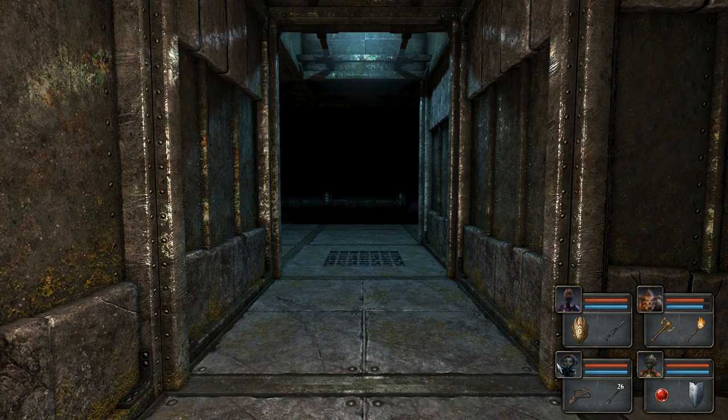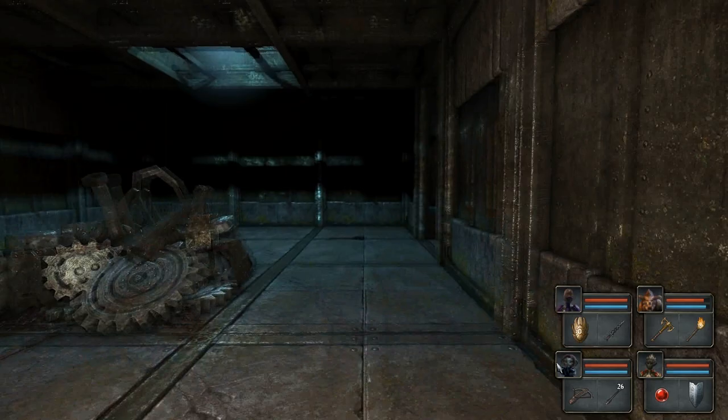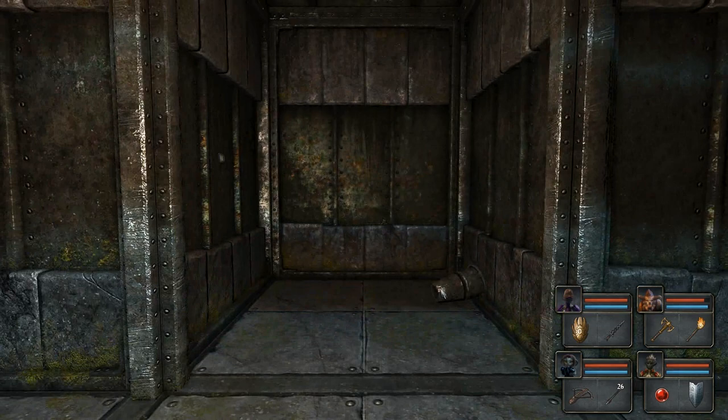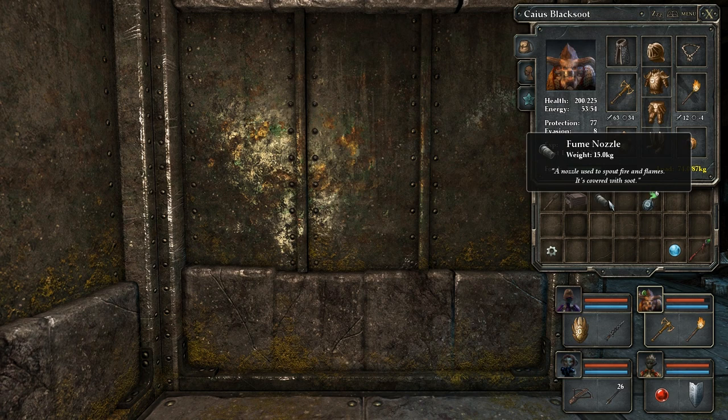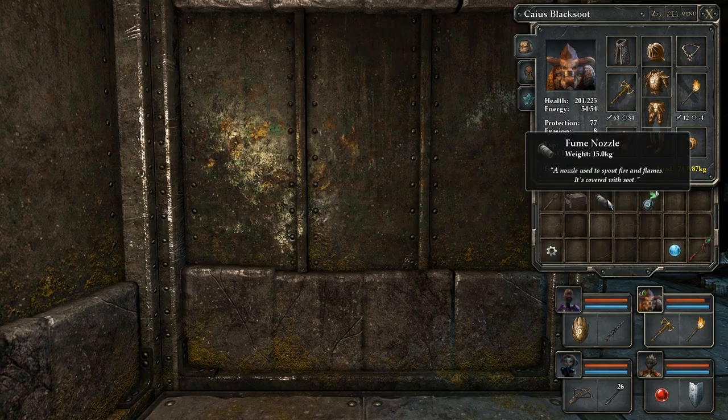This is existing underneath the prison. We have a quest to repair the portal machine that will allow us to exit the dungeon, which is awesome. We have kind of this disembodied voice — we're so close to it now it can communicate to us at any time. It wants to help us fix the portal up, so every time we pick up some scrap, it will give us a little bit more information. For example, this fume nozzle. The flavour text says 'A nozzle used to spout fire and flames. It's covered with soot.' Well, that doesn't really tell us whether we need it or not.